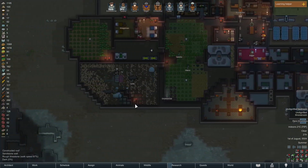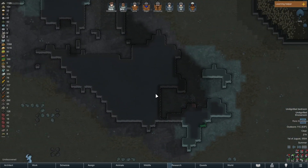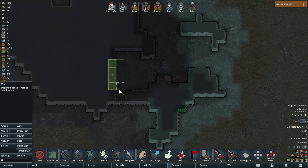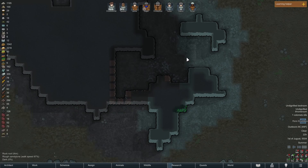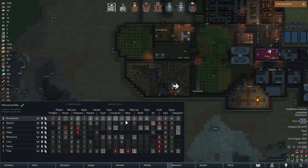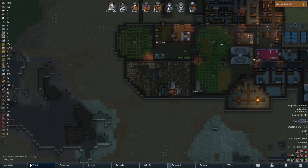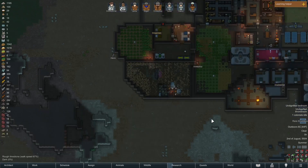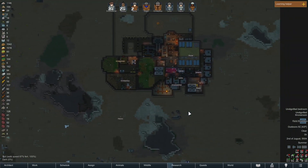We also want steel and components here. I've mentioned that for a while, so let's just get a whole bunch of metal mined. Our main mining person was Kriegsman, so that means we do need to push Drunken Cat outside her comfort zone and get some mining done.